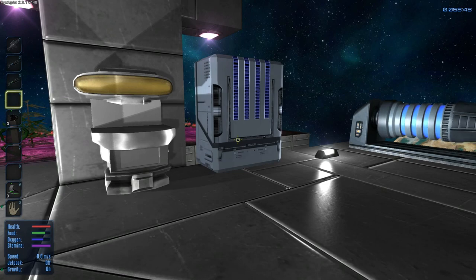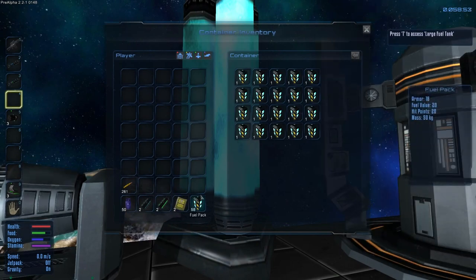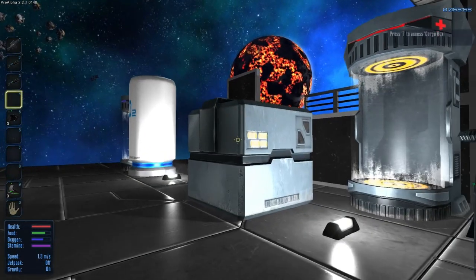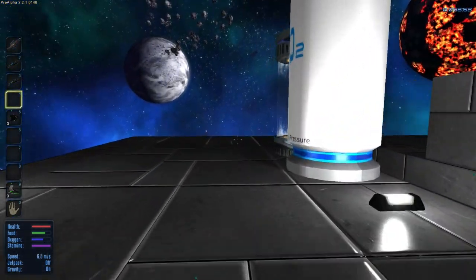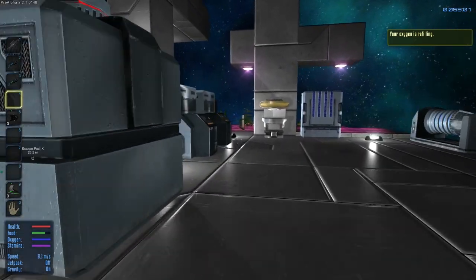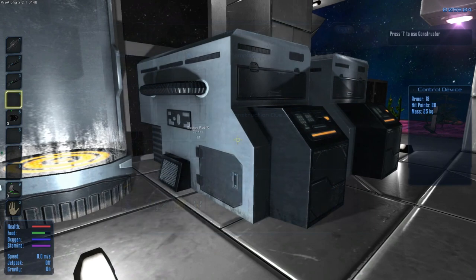Hey guys, this is KJ48 and welcome back to my Imperion Galactic Survival Let's Play. This is episode 11. I've just been on my base here doing some hard work. I'm actually going to need some more fuel pretty soon, but I did take everything off my ship and brought it up here. I've got a bunch of work going on here, making a bunch of items, refining a bunch of the ores I got.